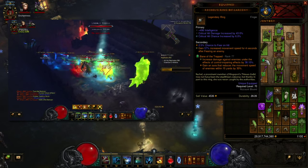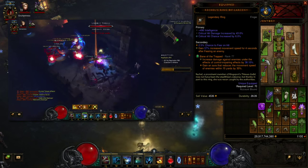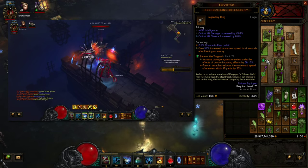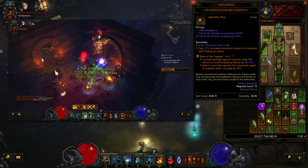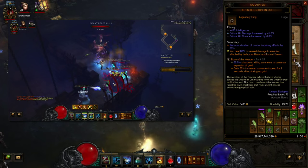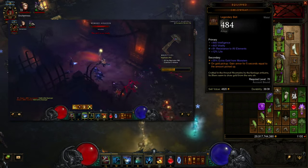The Avarice Band is in the cube, which we'll go over in a minute. I was running Convention of Elements in this build for more damage for a while — you'll even see it in some gameplay in this video — but I came to the conclusion that there's just so much damage potential with this build for Torment 10 that it was overkill. I didn't need it.